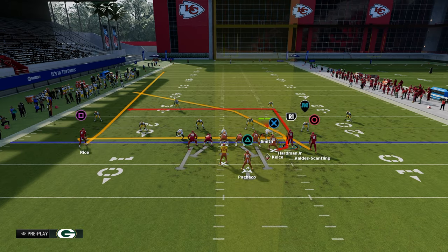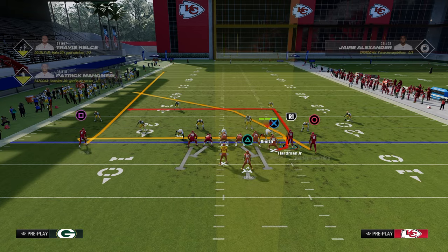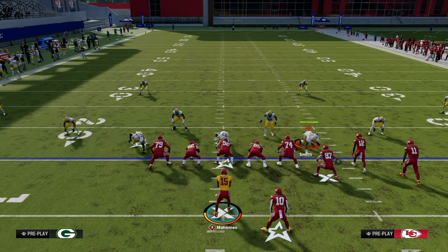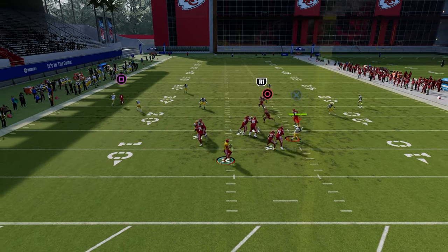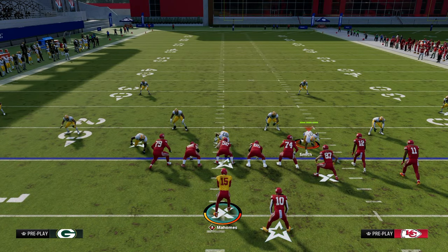They might gear their defense to stop double corner to the right, and now we flood to the left. Typically the setup needs a flat route attacking the left flat, a clear-out route, and a backside check-down — typically a deep in route, called a Dagger. This play is in Bunch Strong Nasty and it works great because the in route is delayed, timing well with the crosser. The first read is the crosser, which beats cover four and cover three.